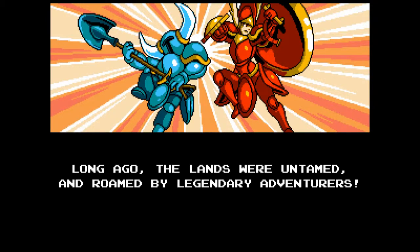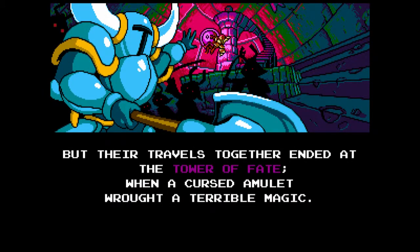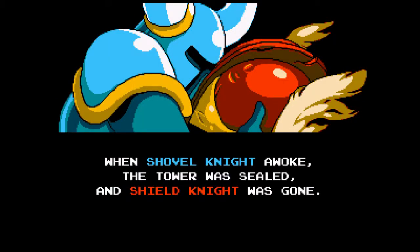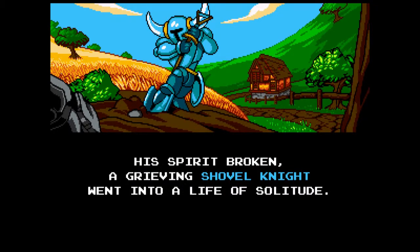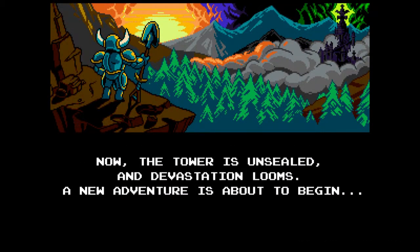The story plays in the background during the intro. Long ago, the lands were untamed and roamed by legendary adventurers — none shone brighter than Shovel Knight and Shield Knight. Their travels together ended at the Tower of Fate when a cursed amulet drew a terrible magic. When Shovel Knight awoke, the tower was sealed and Shield Knight was gone. His spirit broken, a grieving Shovel Knight went into solitude — but without champions, the land was seized by the Enchantress and her Order of No Quarter. Now the tower is unsealed and devastation looms.